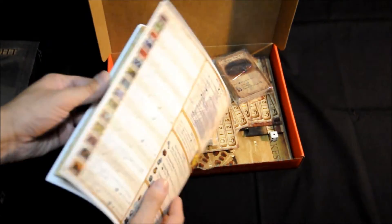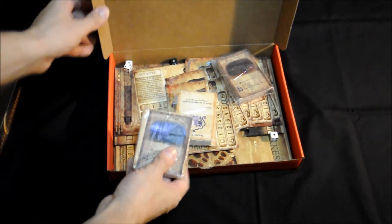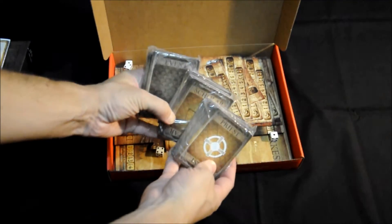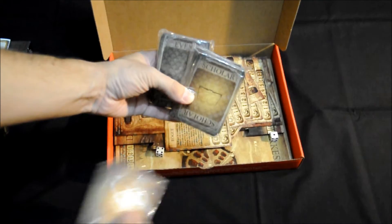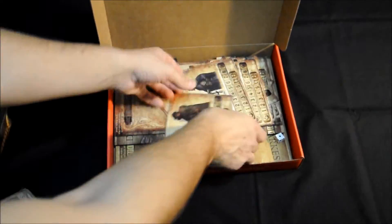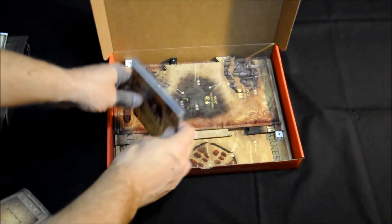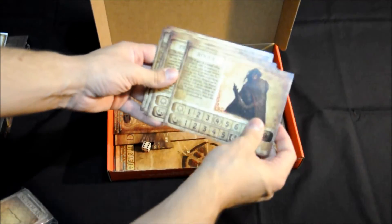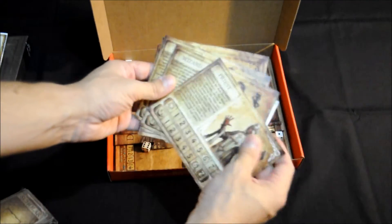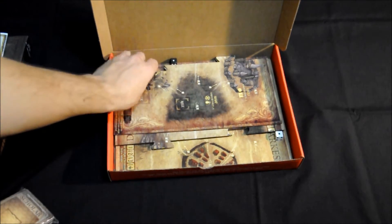Tiene unas 15 páginas y todo muy bien explicado. Lo siguiente que nos encontramos son 3 mazos de cartas, que explicaremos con posterioridad. Un mazo de cartas de eventos y de habilidades para cada uno de los personajes. Aquí tenemos los personajes: un total de 9. El acólito, pícaro, príncipe, caballero, druida... Tenemos un buen elenco de personajes a los que podemos llevar.